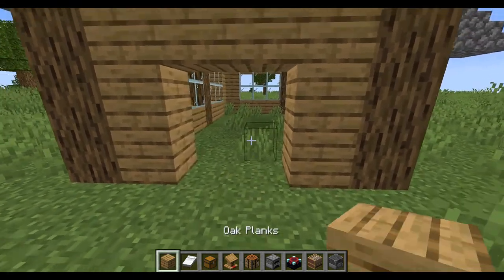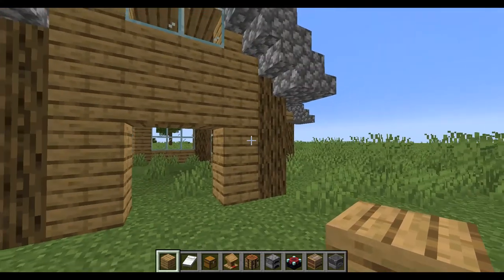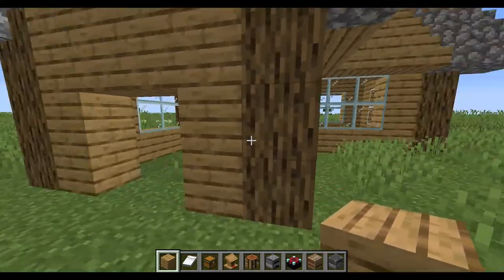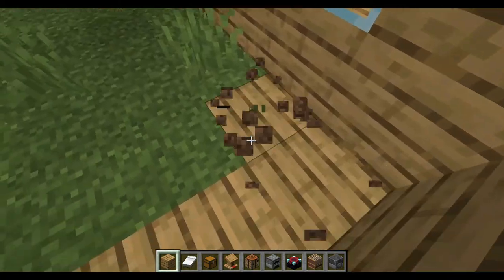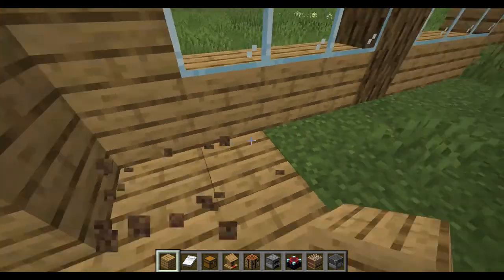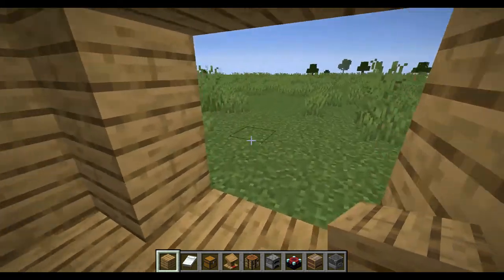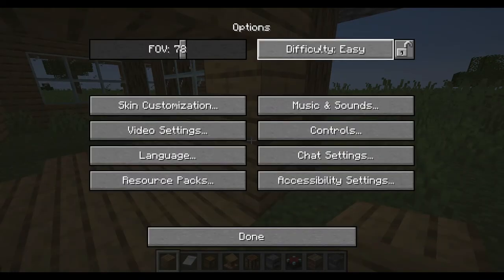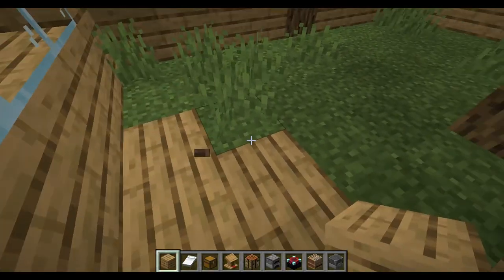Now we're doing the interior. This is basically the stuff you'll need. You don't have to add doors — it depends on if you're doing a peaceful server. If it's peaceful you can leave it open. I'm not going to add a door because it's set to peaceful.